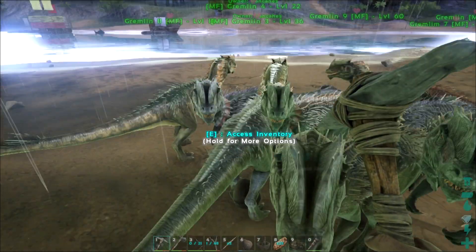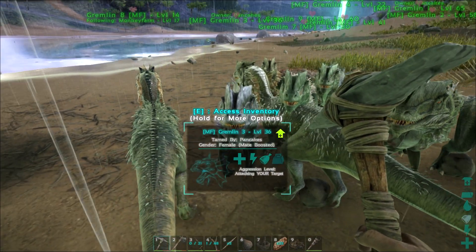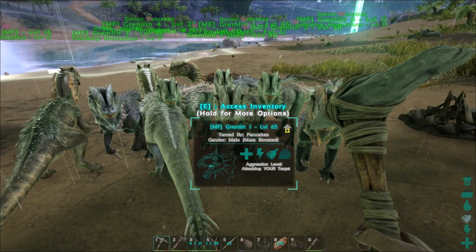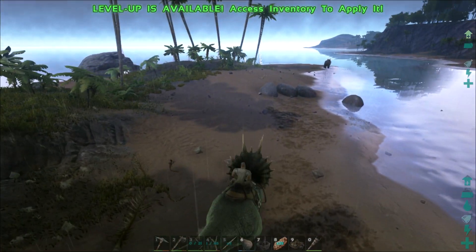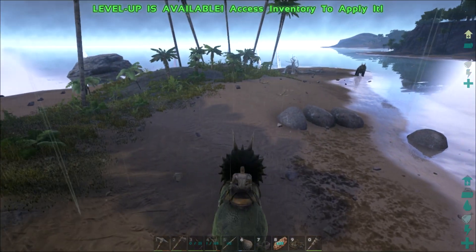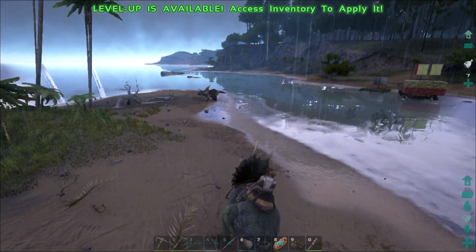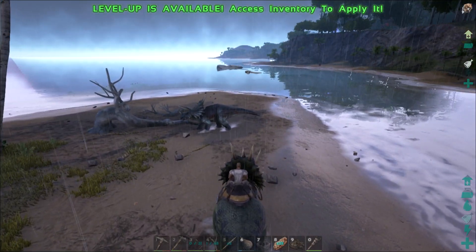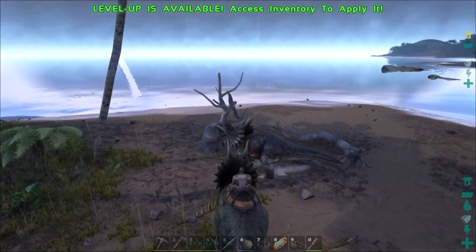Here's the bow and arrow, and down here is what I'm assuming is the tranq arrow engram. We need to go level up three times. I've got all our guys on attack my target. I'll have them follow me individually — I'm just going to take a handful of them. Let's hop on big wheels and get a handful of these guys following us. We're gonna run over here and do some killing and level up a little bit. I can also do some more crafting of the narcotics, which actually levels up quite a bit — so three more levels up shouldn't be very difficult.